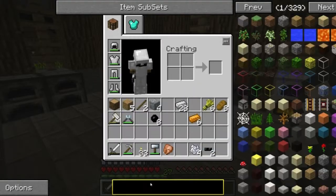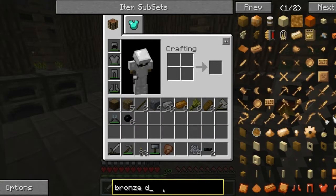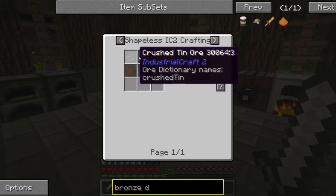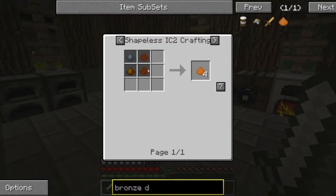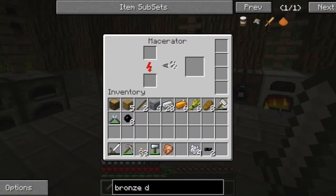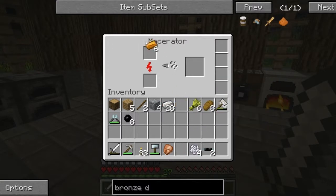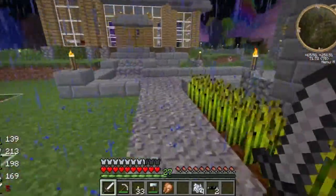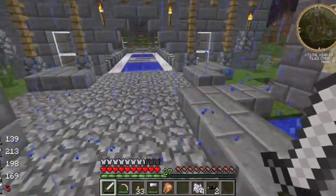So what we need is bronze dust. Bronze dust is made by tin ore and copper dust. Turn that mode off — do not like that mode. Copper ingot — which one would we put in here? Yeah, I see it working, it's just slow. So bronze — we need a lot of these, let's do a bunch. We're probably going to have to get more copper too, and we're going to have to grind some tin. I probably should make a second macerator, I just don't want to.